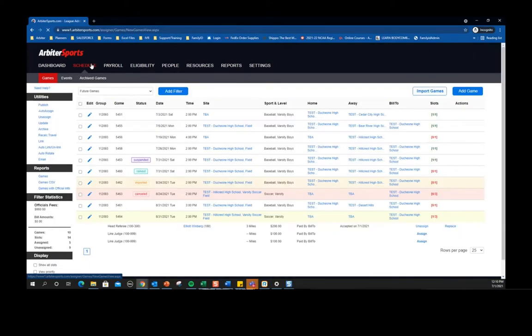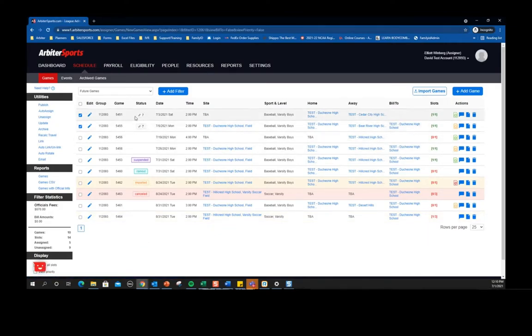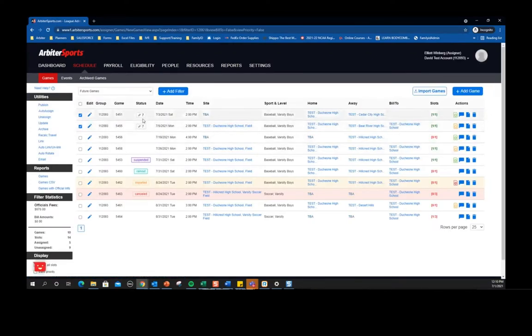We do still have the feature to link games together. If I select two games and click link, it puts a little paper clip icon next to them and gives a link number. If I click on that icon it quickly takes me to the edit game link page and shows me which games are linked together based on game ID numbers. Rather than having its own column with a small check mark, we now have a full icon so you can quickly see which games are linked.